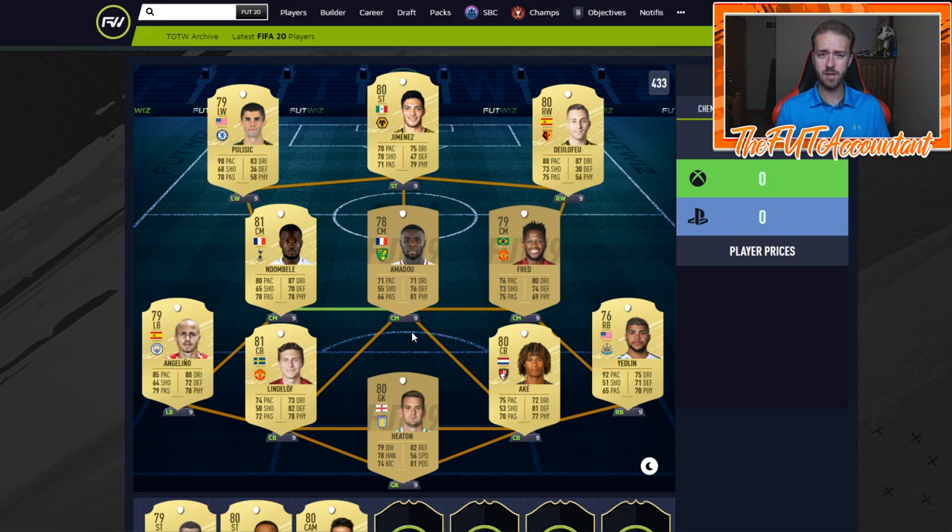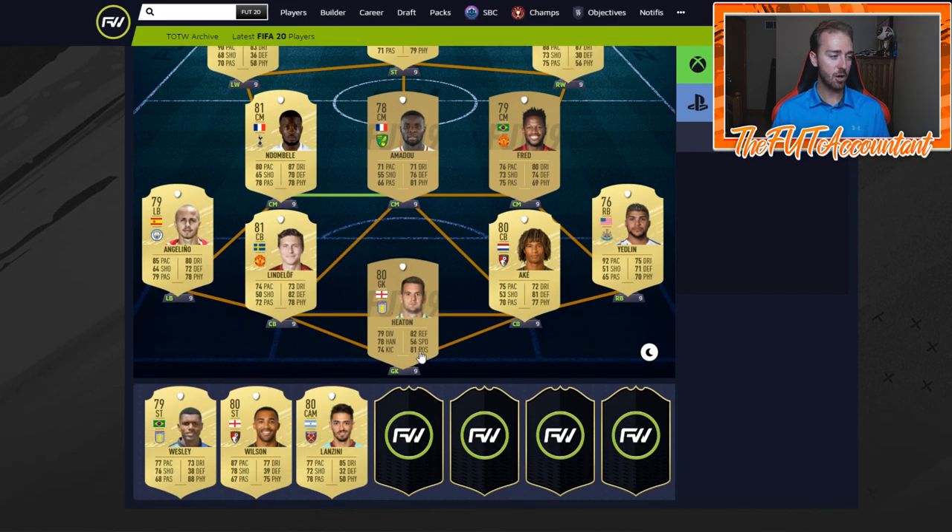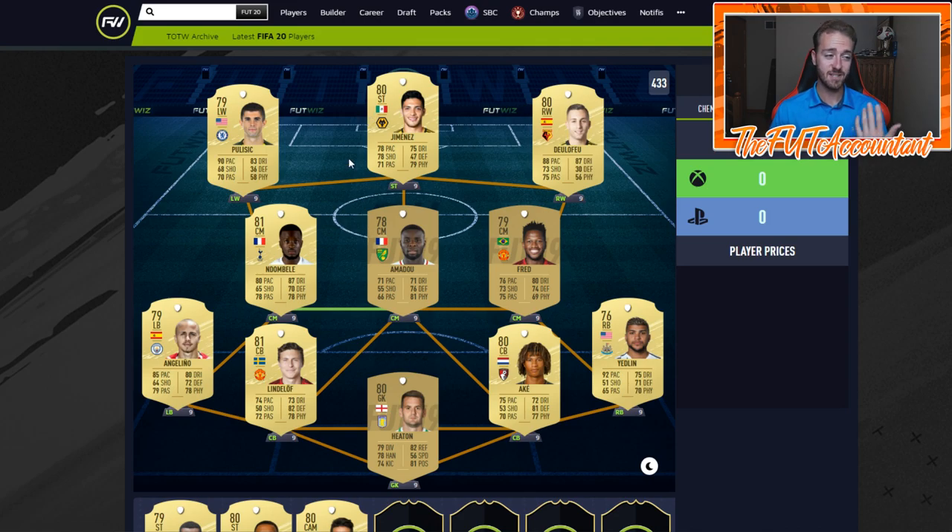That's important for knowing how that player is going to feel in the game — agility and balance. Finally, for goalkeeper we have a nice non-rare Heaton card: 81 positioning, 82 reflexes. The most important goalkeeper stat I think we're going to see this year is positioning — that's why I chose Heaton. So this squad all in all I think is going to cost you around 20 to 25k coins — 30k at max. This would be a very nice starter team.